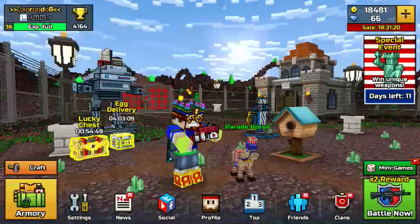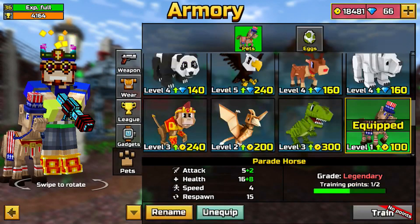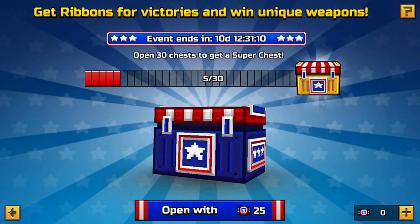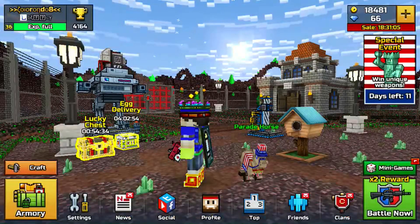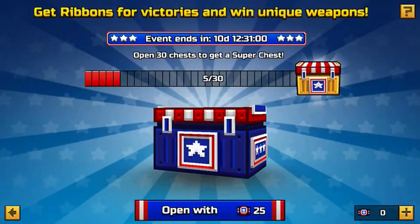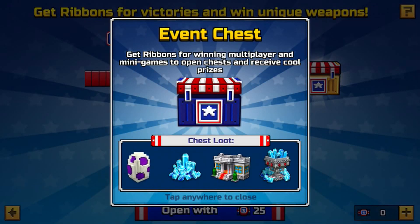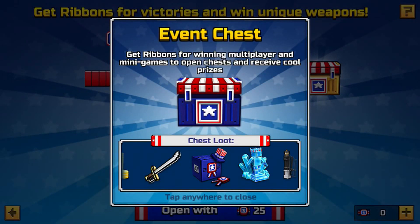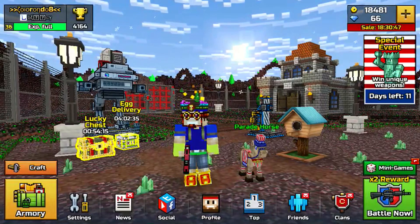That's pretty much the new update, actually — there's not really much of a change. I don't really know what else they actually added. You can just get some craft items from the chest — that's pretty much all you can get, and the weapons. I will be playing this game off-camera just to get these event weapons, and I'll be doing reviews on these weapons, like the Executioner and the Blade of Justice, maybe. If you guys did enjoy this update review, make sure to leave a like, comment, and subscribe for more PixelGone 3D videos. I'll see you guys in the next one.